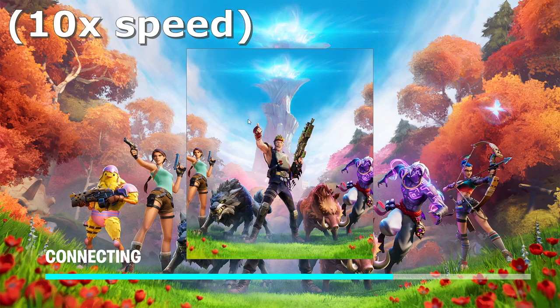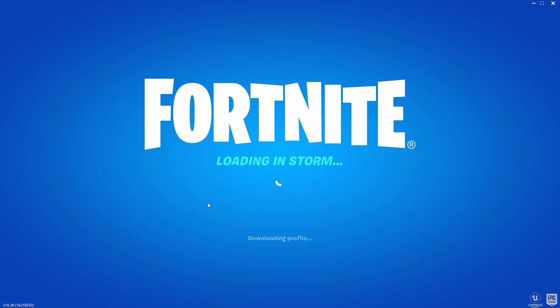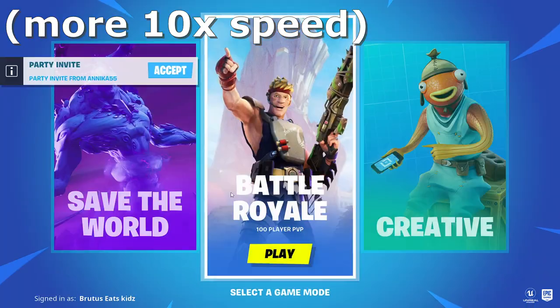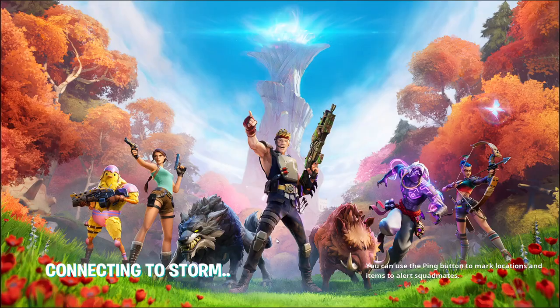Now you're just going to wait. If it says connecting to Storm like it does on my screen, that means you are actually in Storm. If it does not say that, you probably launched it incorrectly through regular Fortnite — in that case, try re-downloading it. Once you get on the screen, just click the play button on Battle Royale and you will be launched into the lobby.